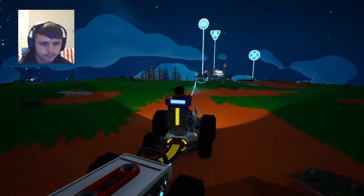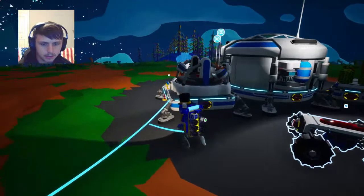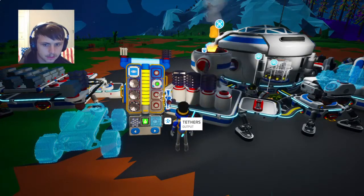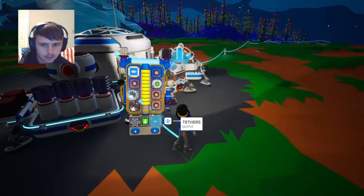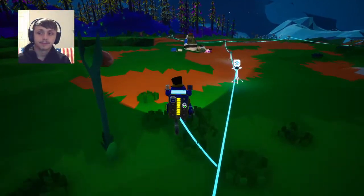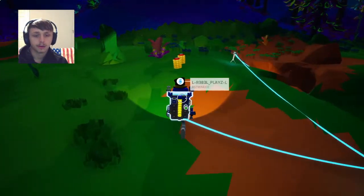Go ahead and hop off, come over here to our smelting thing. It should take a while for this to smelt. So if it does, I'll have plenty of time to do this. But I gotta run over here and grab that resin that we dropped, so that way I can make another medium storage for our resources.